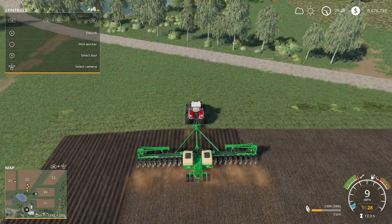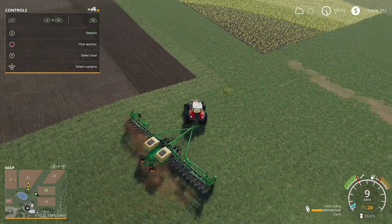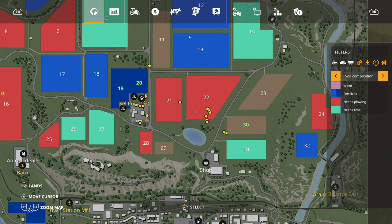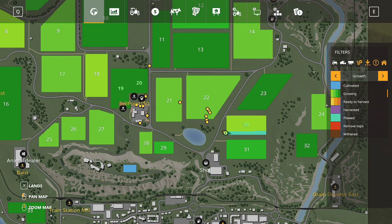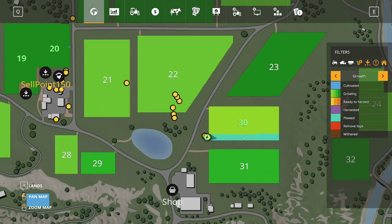The next thing we're going to do after we plant this is fertilize. Let me check something on the map — I've got it on soil composition showing the state of the soil. If we go to growth, right here is where I planted the corn. If I've missed any it's going to show as light blue, meaning plowed but not seeded. So you can see where I've planted the corn. Let me finish this up and then we'll talk about that some more.